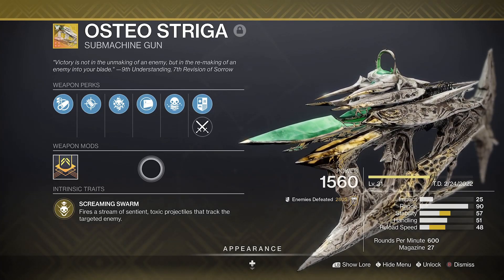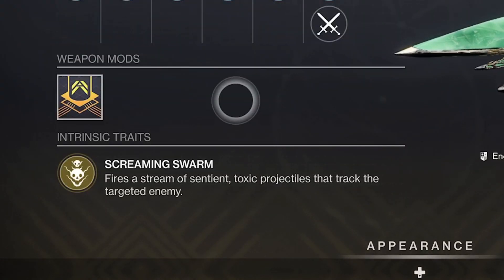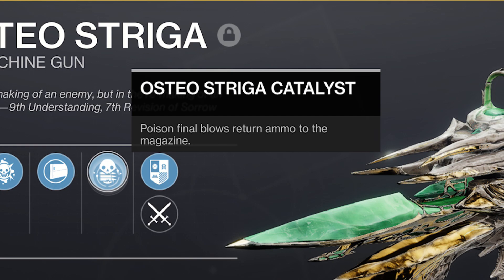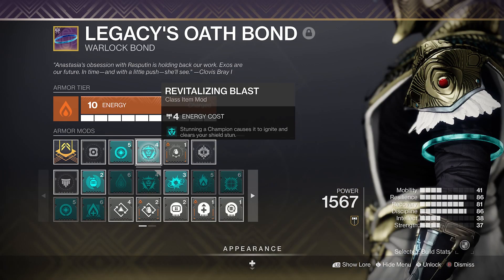You'll be using the ever faithful Osteo Striga Exotic SMG as your main primary of choice. You'll chew through enemies with its toxic rounds and with the catalyst you'll effectively never need to reload the weapon either in this setup, creating tons of orbs in the process. Pair it with the Overload Rounds mod and you'll also reduce the damage output of all combatants as well as stunning Overload Champions with a nice revitalising blast as a cherry on top of this poisonous concoction.